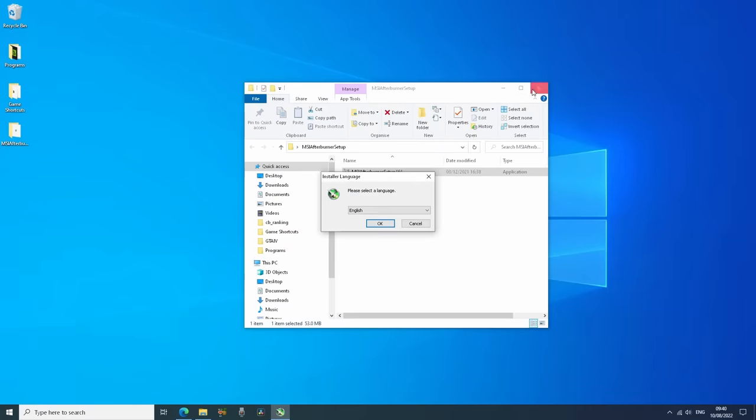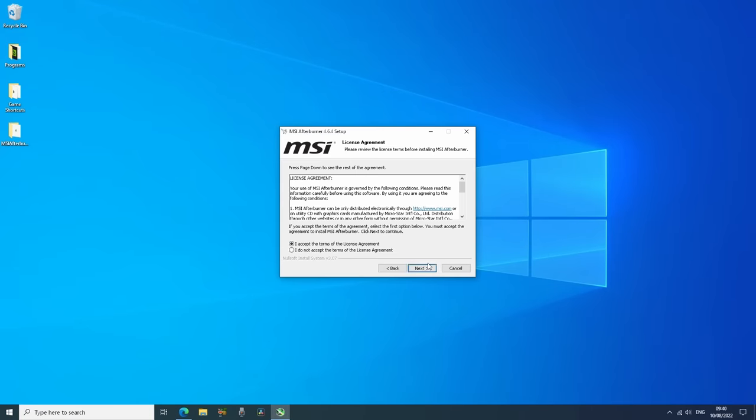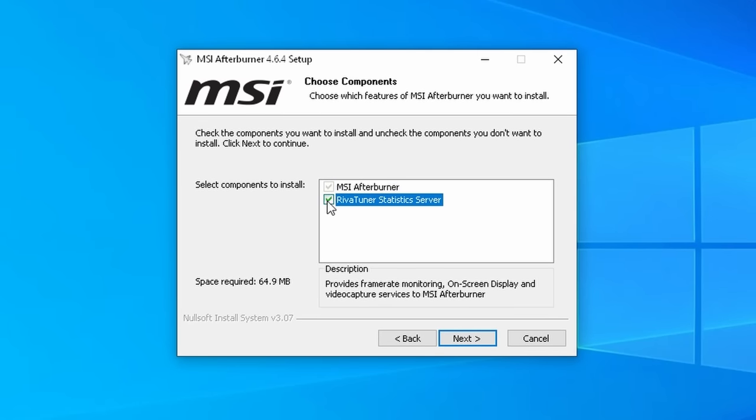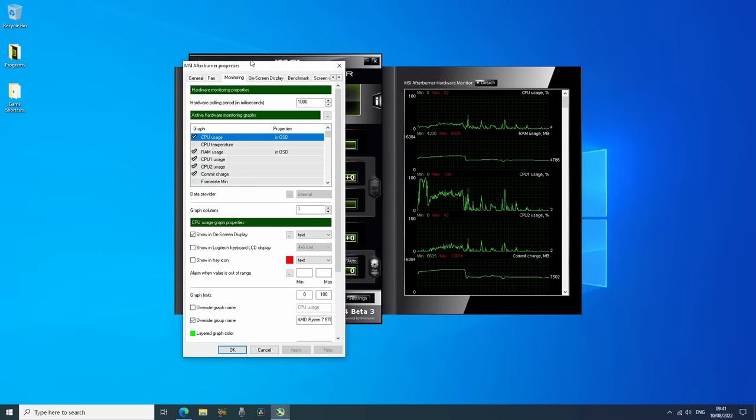RivaTuner can be downloaded separately, but I'd recommend downloading MSI Afterburner and making sure the RivaTuner installation option is selected during install. MSI Afterburner can be used to enable specific hardware monitoring — we can choose to see CPU usage, GPU usage, temperatures, frame rates and frame times, etc.